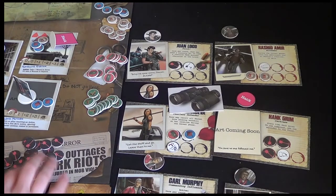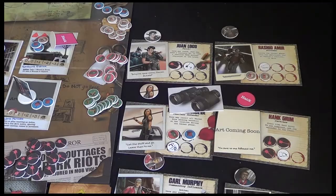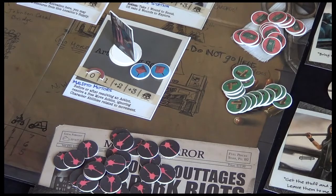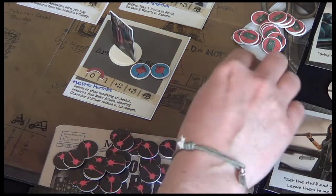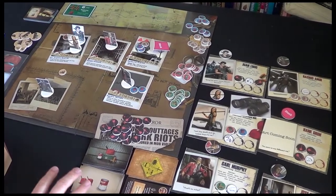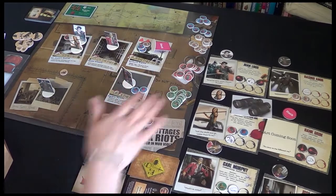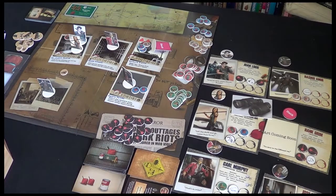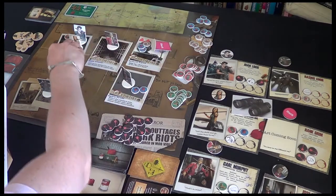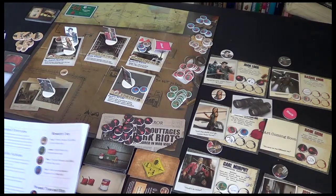There are some new rules I need to introduce this round, significantly about what we can do with these tokens. Because not only are we collecting these to help us down the road, each of these tokens can be used to mitigate some of the bad stuff going on around us. And that's where there's a balancing act — understanding when the immediate threats are high enough that you have to use some of your resources, and when instead to save them for upcoming travel action.